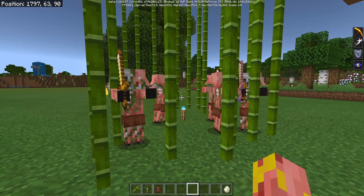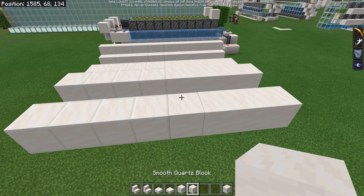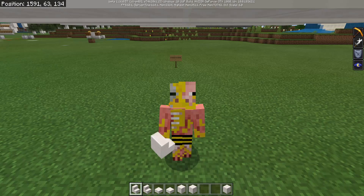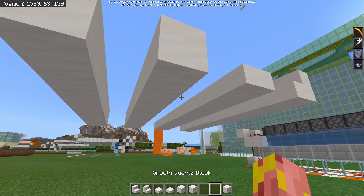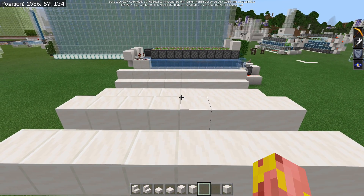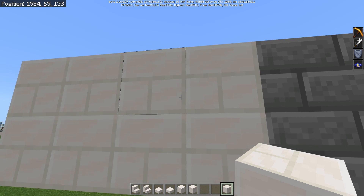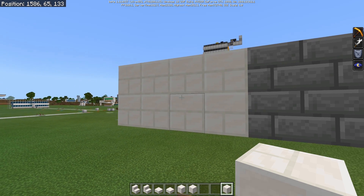The smooth quartz texture has finally been added to Bedrock Edition. We have smooth quartz on the right and regular quartz on the left with the lines. It is very nice — why it took eight months or so to fix this texture bug, and why it also happened on Java Edition when they first added smooth quartz, is utterly beyond me. They've also added quartz bricks in this update, which look beautiful. However, they have a little bit too much of a border line compared to normal bricks, so it's a slightly tweaked texture — maybe intentional, maybe not.